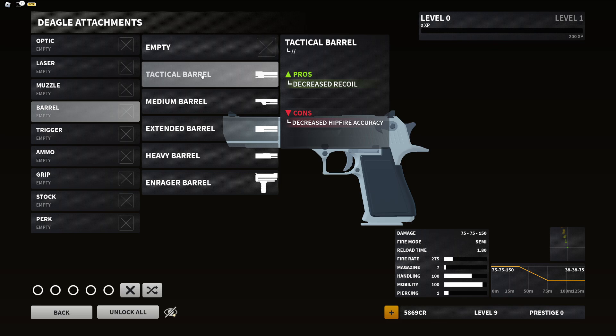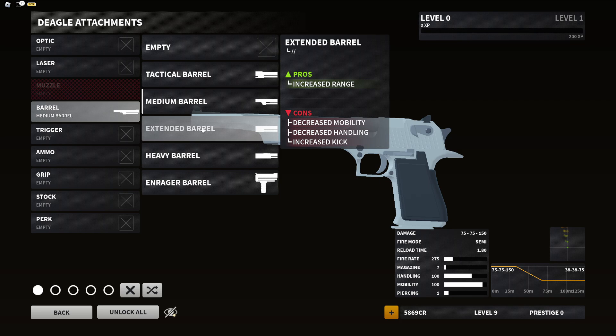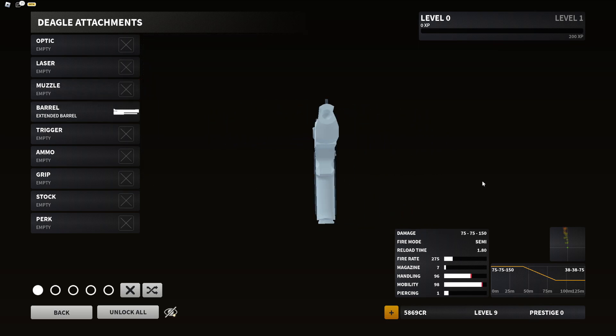Moving into barrels: the tactical barrel has pros of decreased recoil and cons of decreased hip fire accuracy. The medium barrel has pros of increased recenter speed and faster weapon kick — much easier to reset and aim at the next target while ADS. Cons: increased recoil and slightly decreased range. The extended barrel: pros — increased range; cons — decreased mobility, handling, and increased kick.